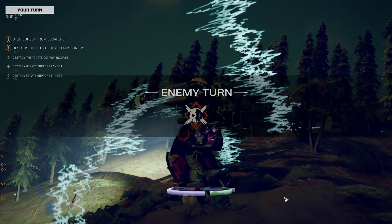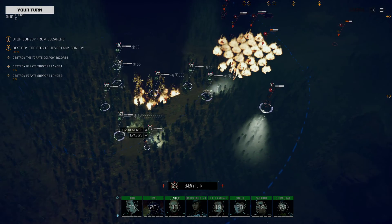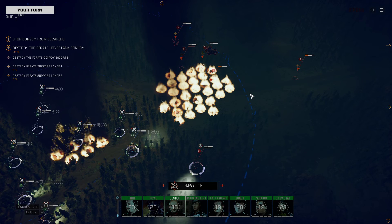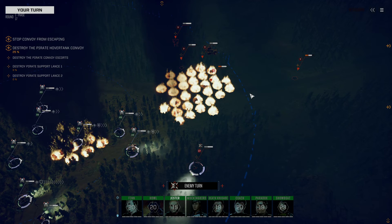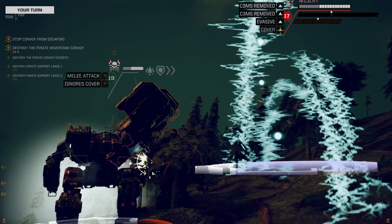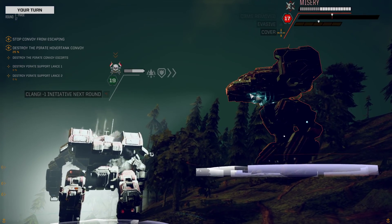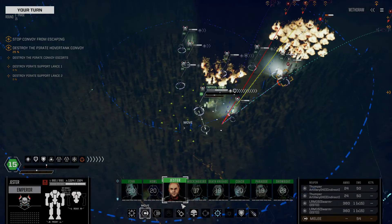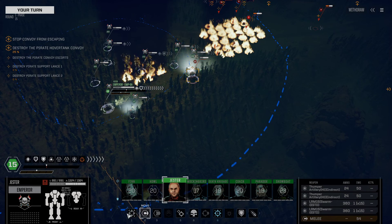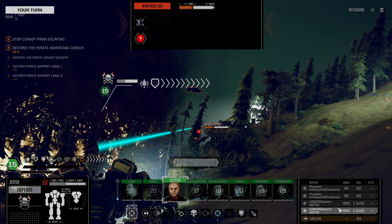Mockingbird is also capable of tanking — this Mackie is armed and armored for the battle. The only reason we didn't want to lay down more shell fire is because we didn't have good lines of sight for our large lasers. Misery's going to punch and managed to hit us, which is minus one initiative next round — that really sucks because I kind of need to move aggressively. Although, moving last, he needs to show a certain amount of decorum.